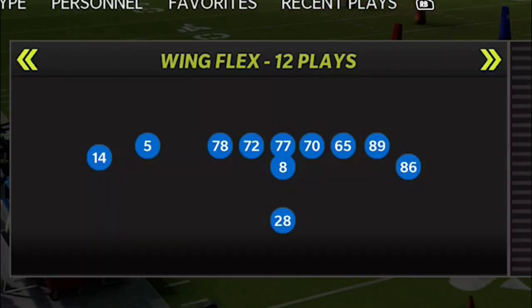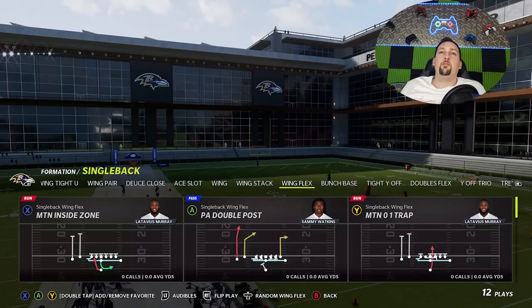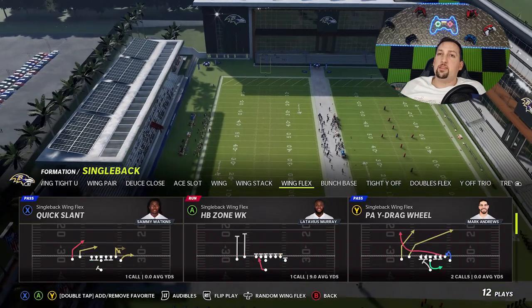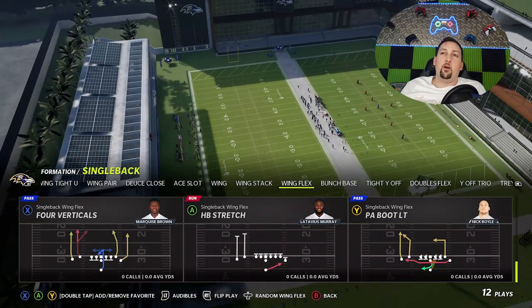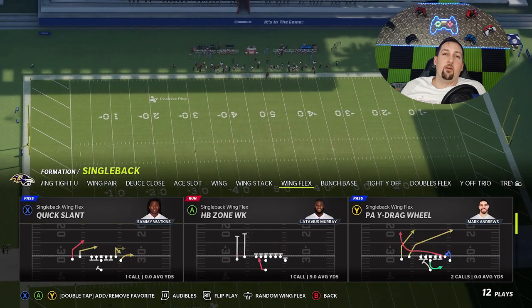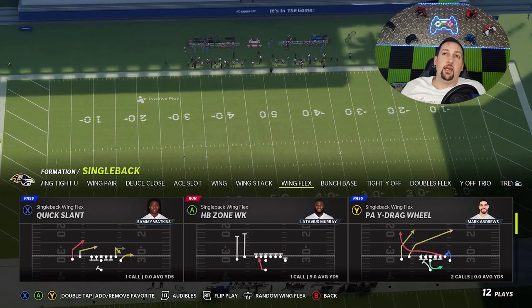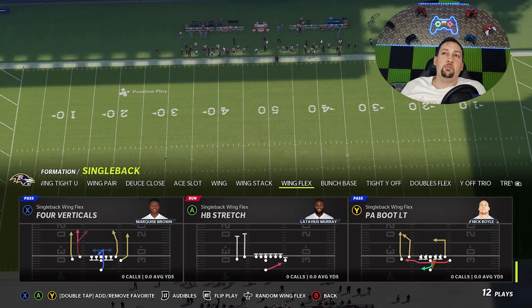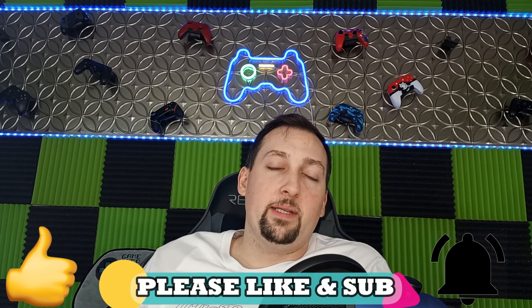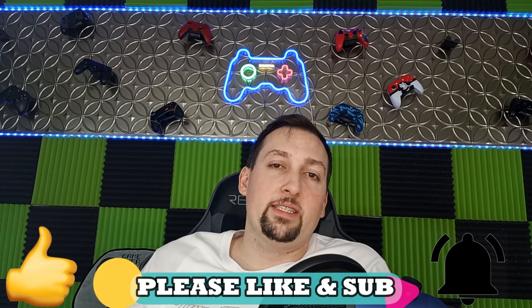Today I'm going to be going over an offense from the single back wing flex. I'm going to be doing a part one with some run plays because this is a really good run formation, but I also have a probably even glitchier series of pass plays — the PAY drag wheel, the mesh spot, and especially the PAY cross. These three plays are some of the glitchiest passing plays in the game, so hit the like button and let me know in the comments if you want to see that.